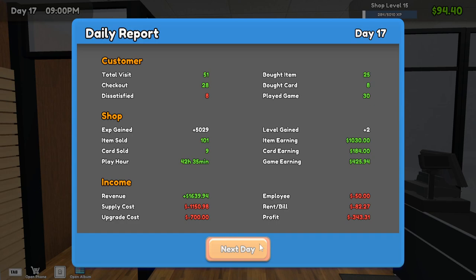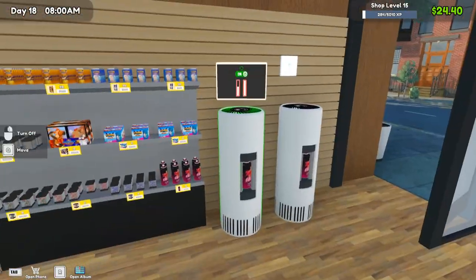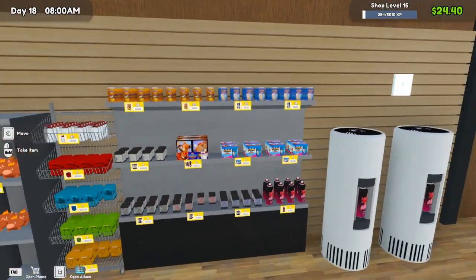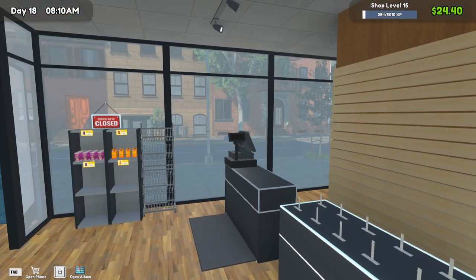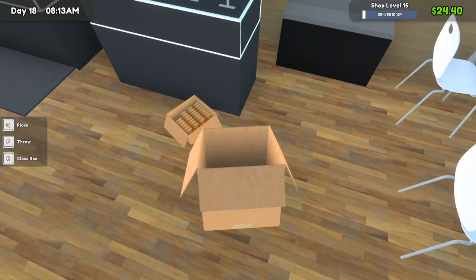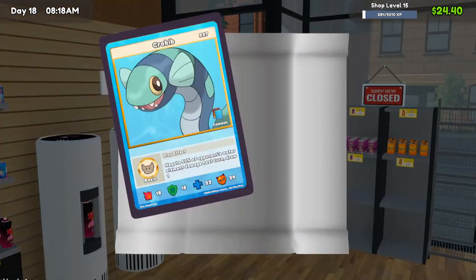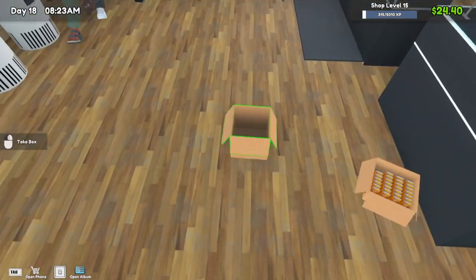Somebody buying some boxes — 73 bucks, I'll take that. We'll need to buy another box of that real quick. That guy bought $73 worth and it basically paid for that box, no problem. Let's end the day and see what we got going on. Only minus $343 — not too bad. We did stock up on a lot of supply and bought more shelving. Could I put the plushes somewhere? I don't think it can hold very many plushes, so I don't know about that. Nothing crazy out of that box.